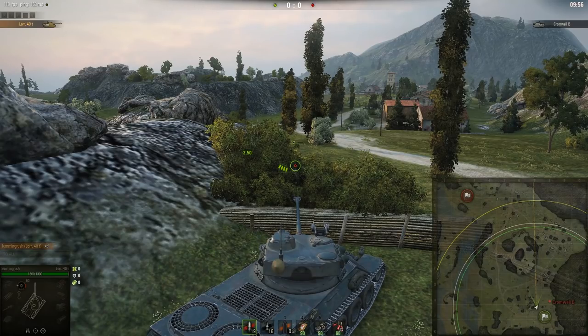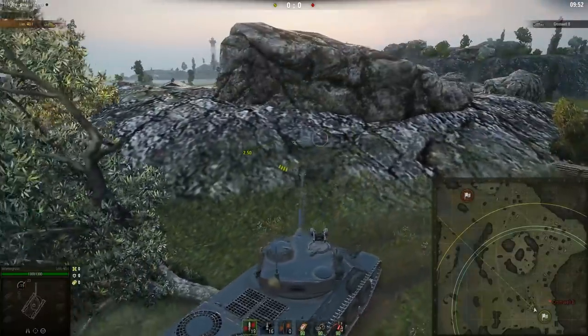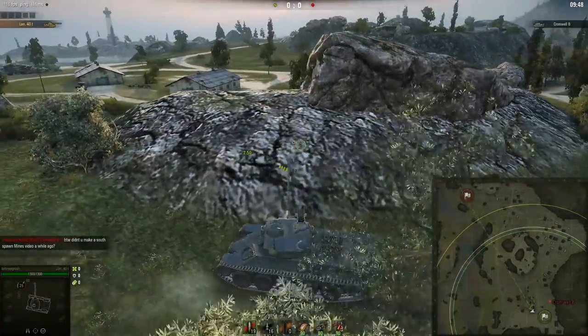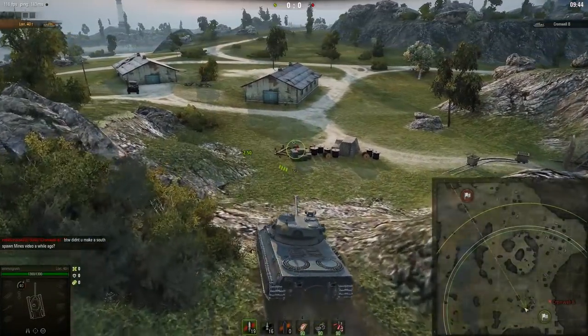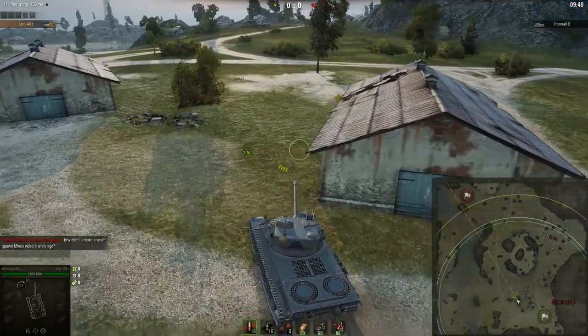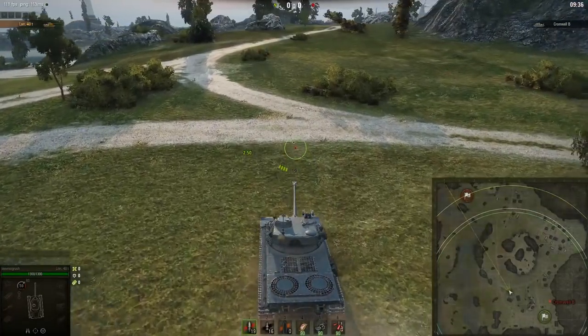You let them commit before you start to farm them — that's a really solid way of getting damage and you can occasionally turn games around. That's more or less how I like to defend on Mines. Once you've lost the game, this position is really strong — you get a lot of damage and then you die. Rather die late getting a lot of damage than dying early and crying about your team in chat. Now let's pretend you've won the mid — you rushed to the rock and you want to stay there. I'm going to talk about how to play that rock and how to successfully push the mid.